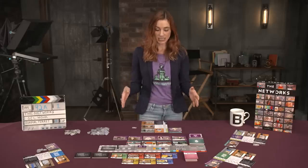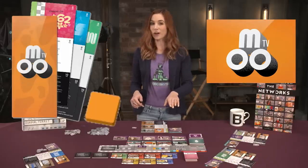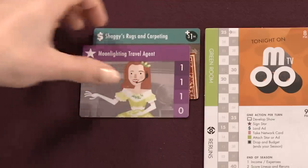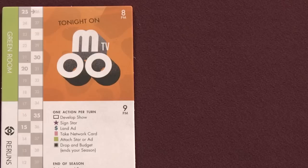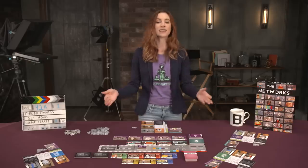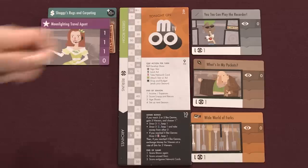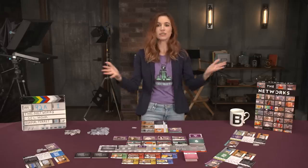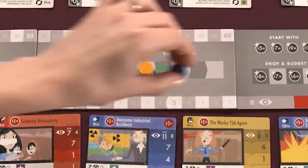Each player now chooses a color and takes the matching player board, starting cards, scoring square, turn order disc, and four black cubes. Place the starting star and ad cards in the green room — this is your staging area. Then place each of the starting shows on a time slot: 8pm, 9pm, or 10pm. The order doesn't currently matter, and as the rule book states, all starting shows are equally bad. Place the scoring squares on the zero space of the score track, determine the turn order in some whimsical way, and then place the turn order discs on the turn order track from left to right.